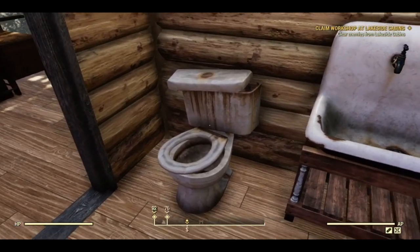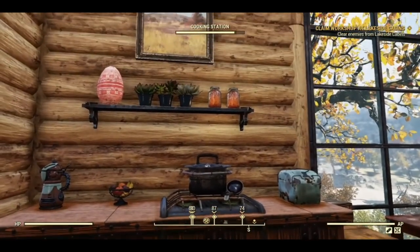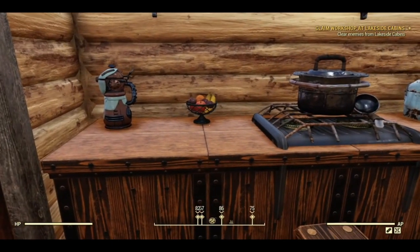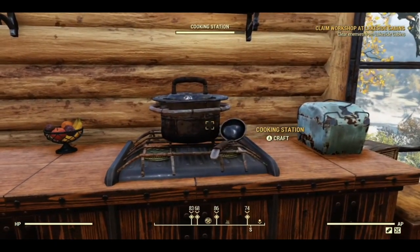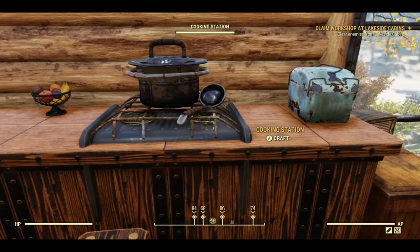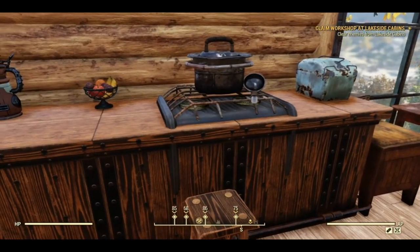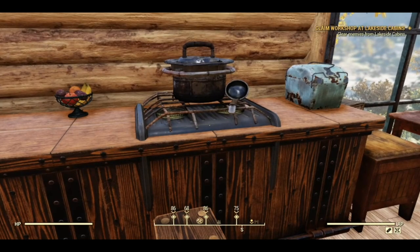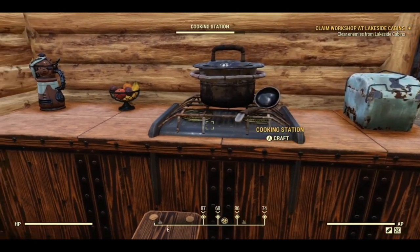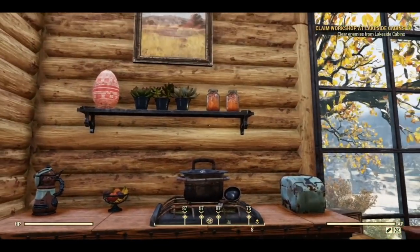I decided to use the old bathroom set — you can't get the shower in here. This is the kitchen area. I wanted to create a different kind of cooker — I decided to put the cooking pot on the counter but then I thought you couldn't have a fire underneath that on top of a wooden counter, it just doesn't make any sense. So I have made this hob, which is made from the Vault-Tec bedside table and two very hot frogs. I will show you how I made this when I build the cabin.